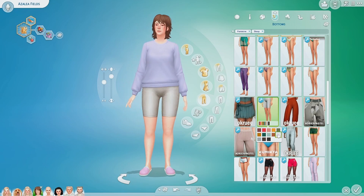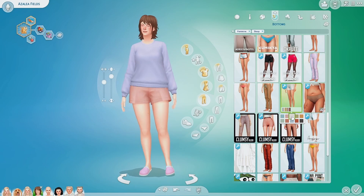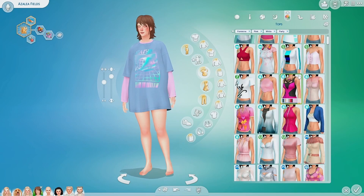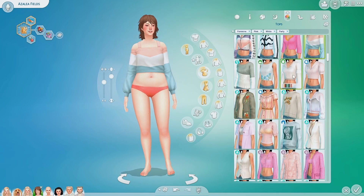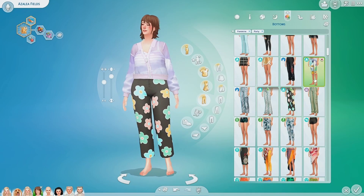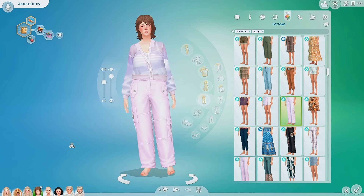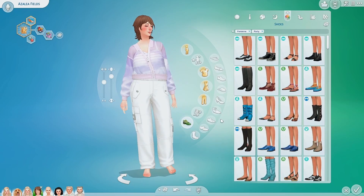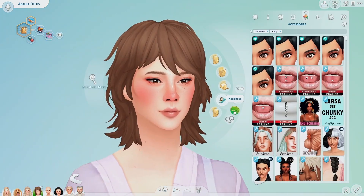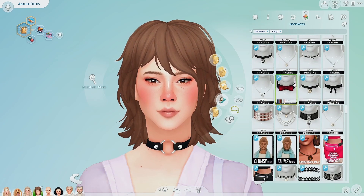Her sleepwear is pretty simple too — just some shorts and a sweater and some slippers. Then her party outfit: I gave her her hair back and kept it pretty sporty even though she's not an Active sim. That's just her style. So we gave her this purpley-pink jacket from High School Years and some white pants also from High School Years, and some custom content van-type shoes.